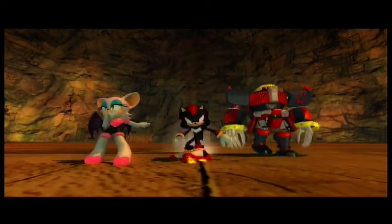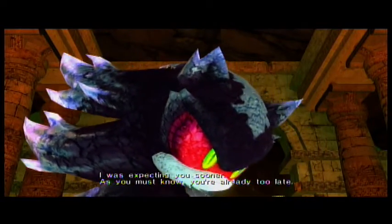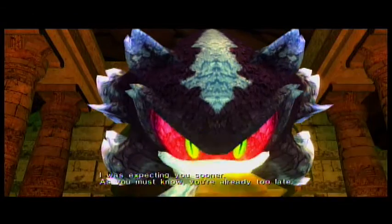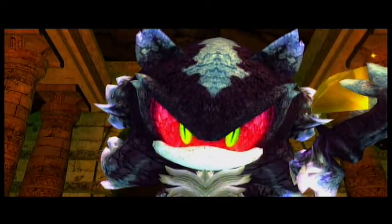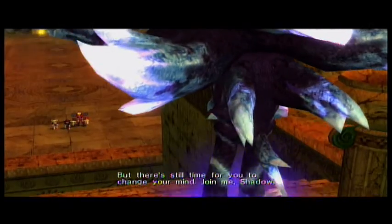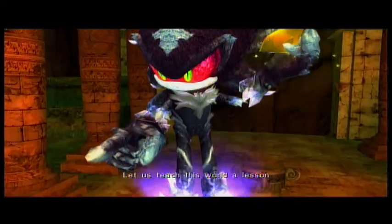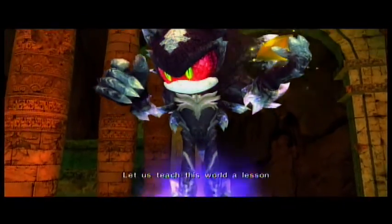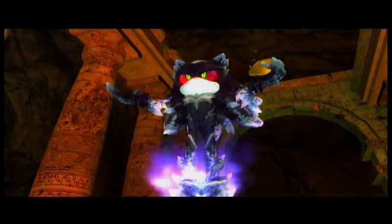Welcome to part 33 of the Sonic '06 playthrough, and Mephiles. This is the plot McGuffin... McDuckin? Plot McDuckin. And the weird thing is the color — it's the color of the emerald. It's usually the green or the yellow. That's the big plot one, and in this case it's the yellow.